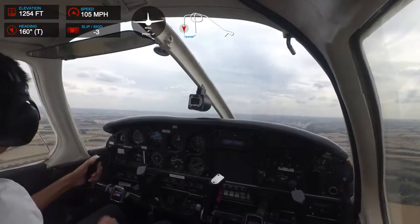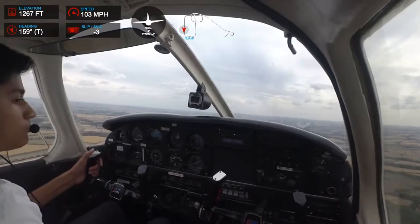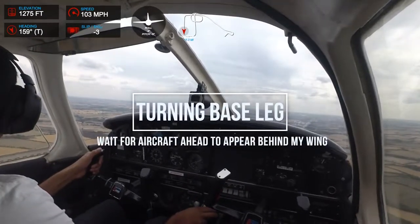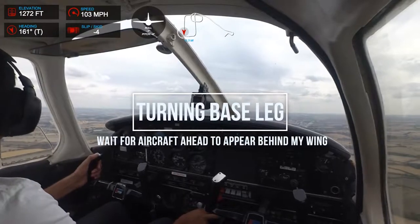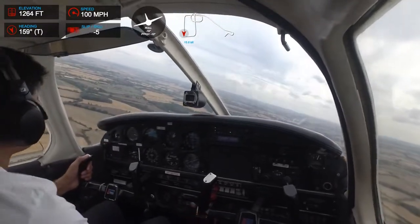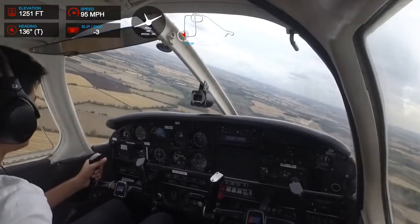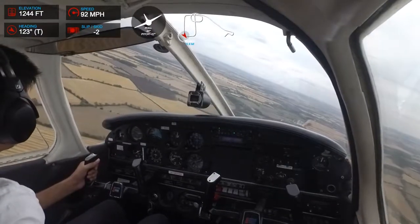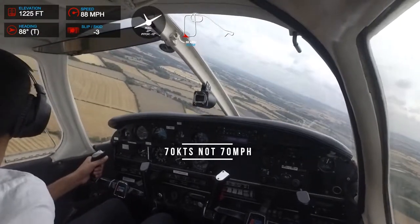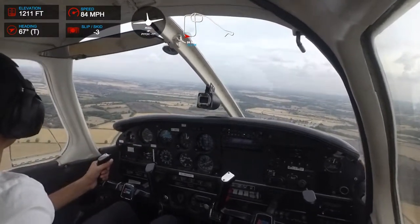So there goes the aircraft on base leg. We'll wait till it goes behind us and then we'll turn. Now I've got to go across there — it's just passing my wing now. I'm going to wait a bit. 1790. Trim for 17. I'm going to extend the base a little bit so as not to get in behind that aircraft.